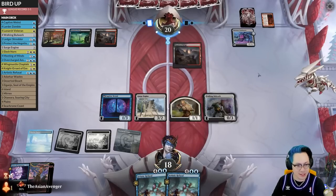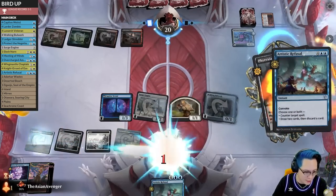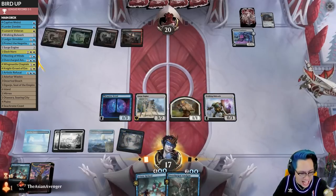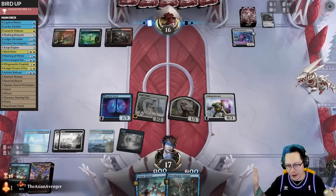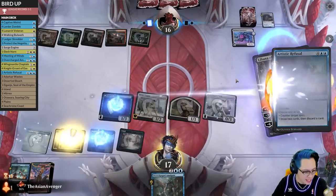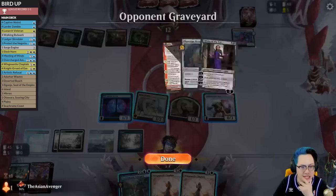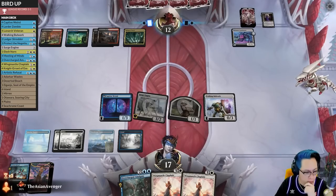Now we're online. Opponent, clearly you would have played around Artistic Refusal — everyone knows that. One of the best cards in Magic. Let's do both. Do I even care if they resolve anything this turn? No, right? I guess if they have Brotherhood's End, that's bad — I can't let them resolve a Brotherhood's End. So I need to grow my Surge Engine, or counter if they have a Brotherhood's End. I guess I have to counter this.